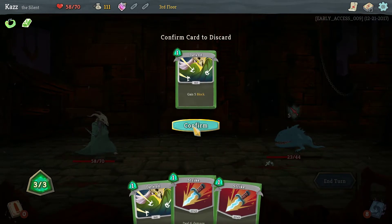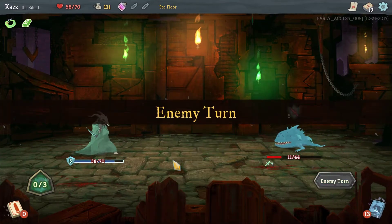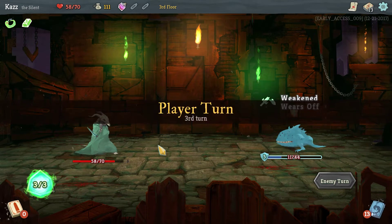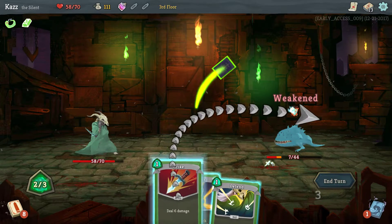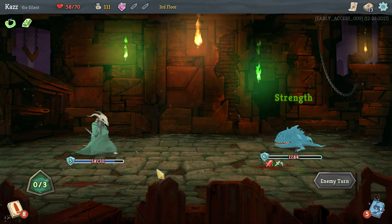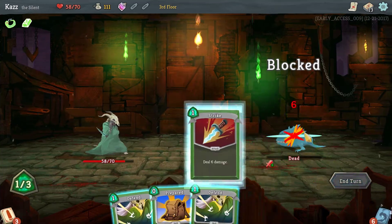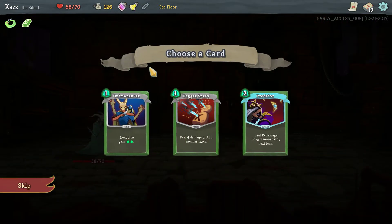Draw a card, discard a defend. Bonk, bonk, bonk. May as well pop defend because it's only five anyway. The weak potion's good, although I don't think I've actually seen it before. Strikey, neutralize, strikey. Needed one more. Let's go, smack him. There we go, two smacks, easy down.